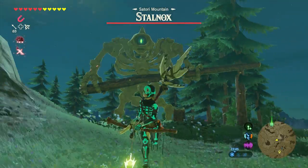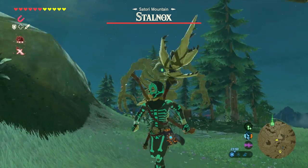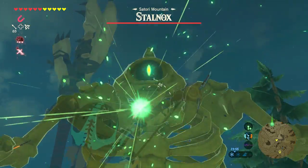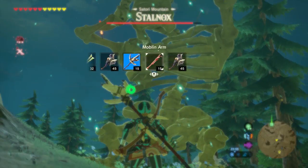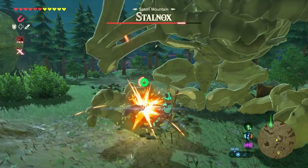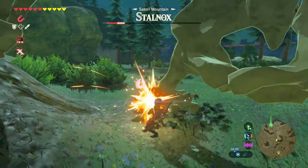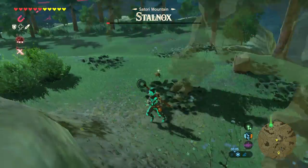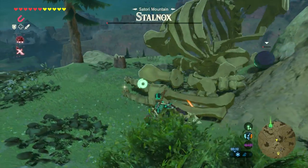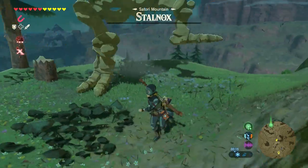Now let's put this set to a real test. This guy doesn't want to be our friend either, so he'll be the test subject for our newfound power. Stun him in the eye and equip my bone club. And that's pretty good, and that's even without any attack boosts. Just one round and he's completely boned.